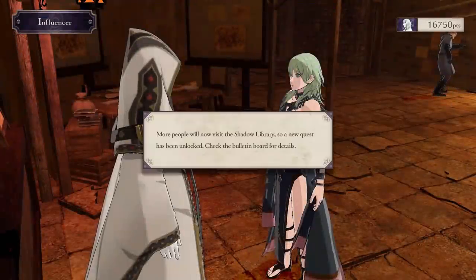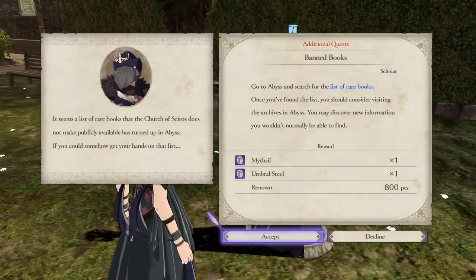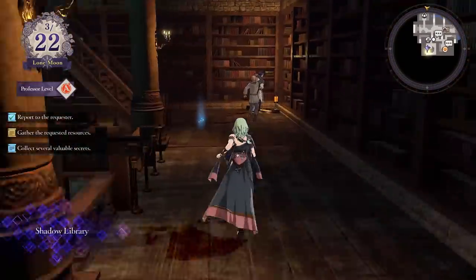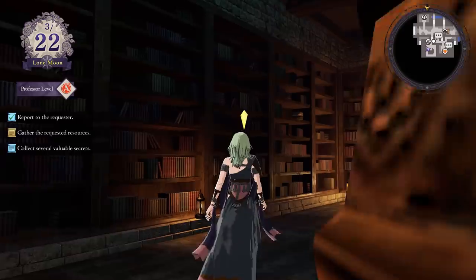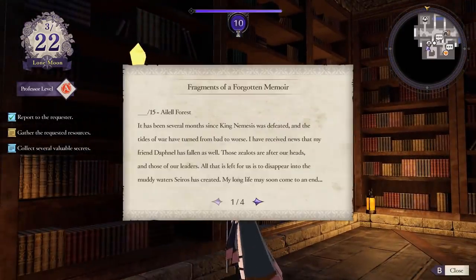The final fifth upgrade is to organize the shadow library. The library has nothing in it during Cindered Shadows, but this changes that. Another quest is required called Banned Books, where you simply find a list of books in the shadow library itself. After completing it, there are markers in the library that provide lore information — so for those that love lore, you'll definitely want to do this one. That's about it for the main DLC content you can get from playing and beating the Cindered Shadows side story.